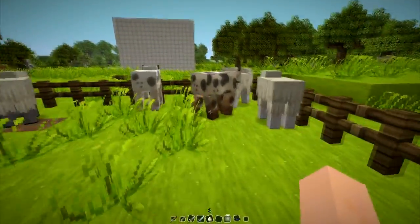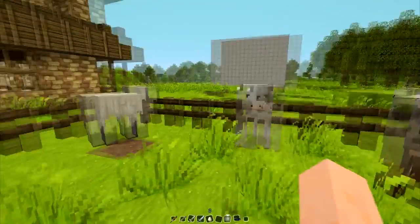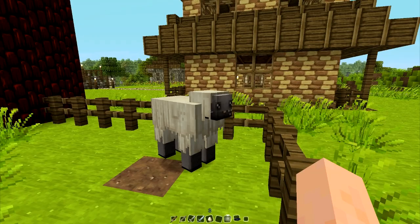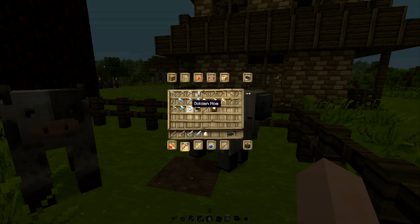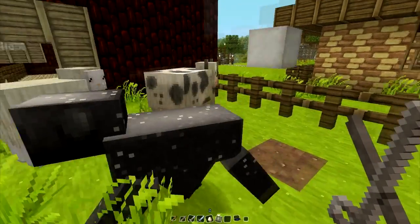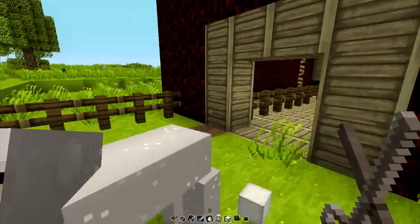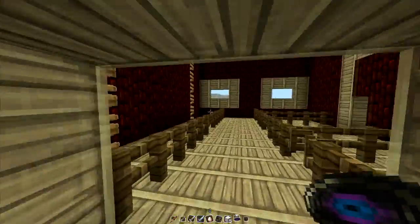Look at our cows — the cows are all a little bit different looking, same as the pigs. Let's go ahead and shear a sheep and see what it looks like. Oh, you're a naked sheep! Very, very cute. I see this as not being like a cutesy texture pack — I think even some of my very tough guy friends would like this texture pack.